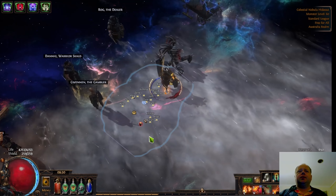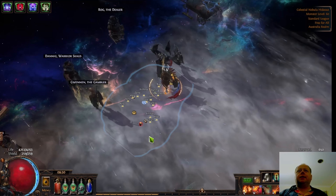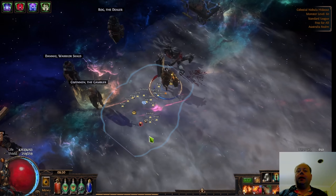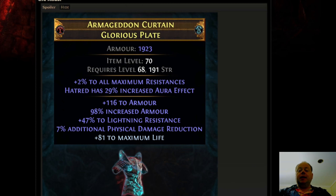But 3.17 changes this dynamic. To discuss this, we're going to want to switch over and have a look at one of the items that Bex has teased that will be in 3.17. This Armageddon Curtain chestplate here is something that was teased by GGG as an example of the new Eldritch crafting.